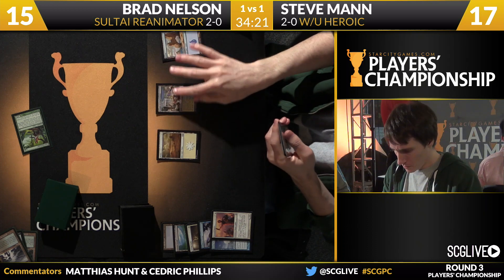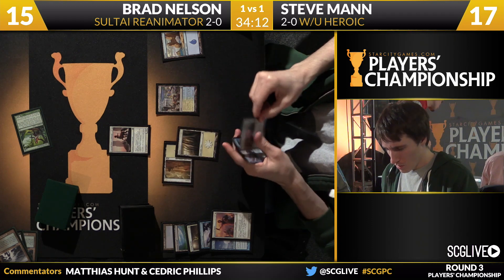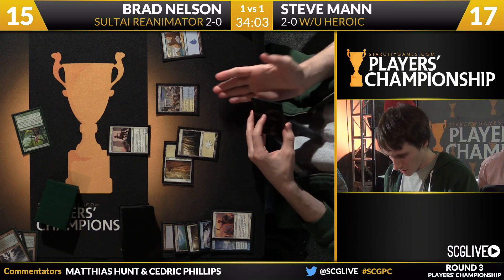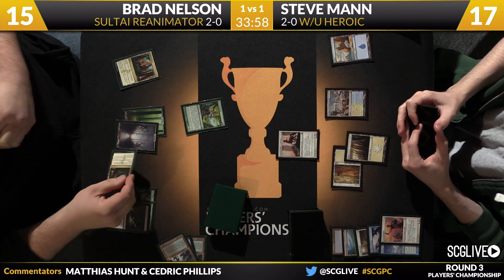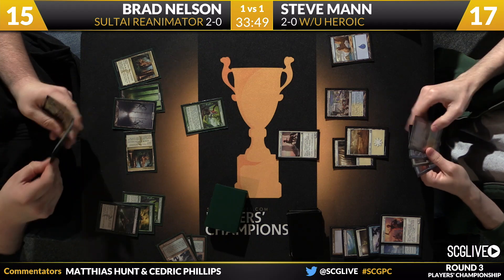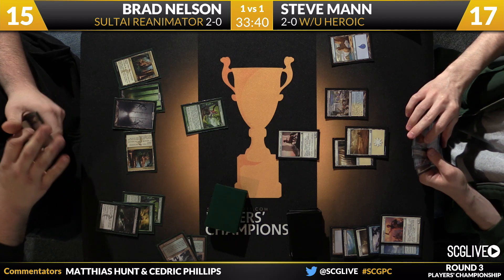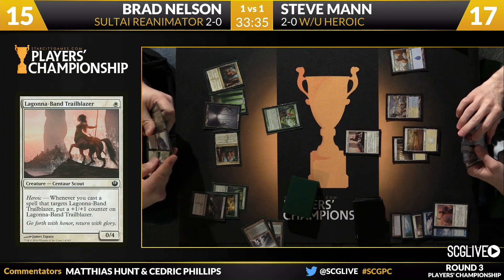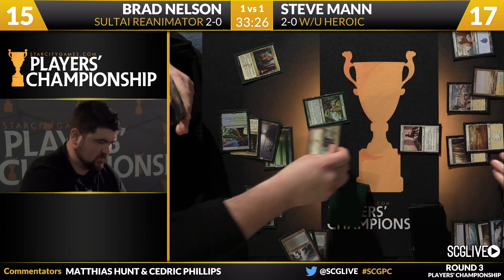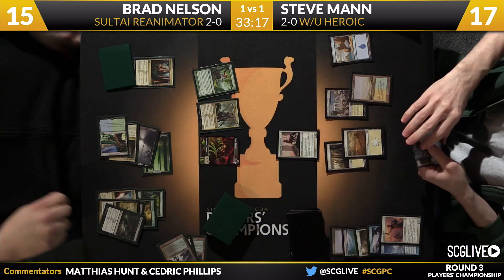Man draws another Stubborn Denial, and off that Defiant Strike he got an Ordeal of Thassa, so he can rebuild. He'll have to be more careful — the Lagonna-Band Trailblazer comes with Bile Blight insurance, you can't Bile Blight it or Lightning Strike it. The additional toughness is very nice, but the zero power is the bad part. Nelson draws a Bile Blight, then an Opulent Palace — land number four — and just passes. Man plays Flooded Strand, not really making a move. Nelson very quickly casts Sidisi, triggering her ability. He turns over cards and a Faerie token zombie joins the party.